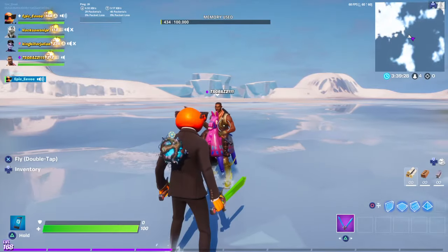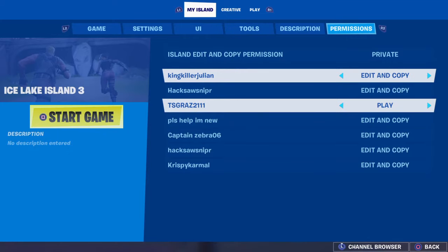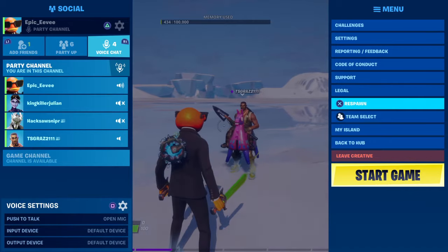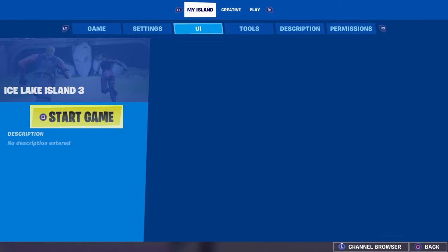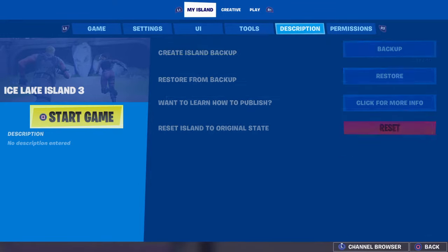You gotta go to your options menu, or alternatively you could press up on the D-pad. If you press the menu button, you must go down to My Island, and then it should go on the Game tab. From there, you want to scroll over to Permissions.